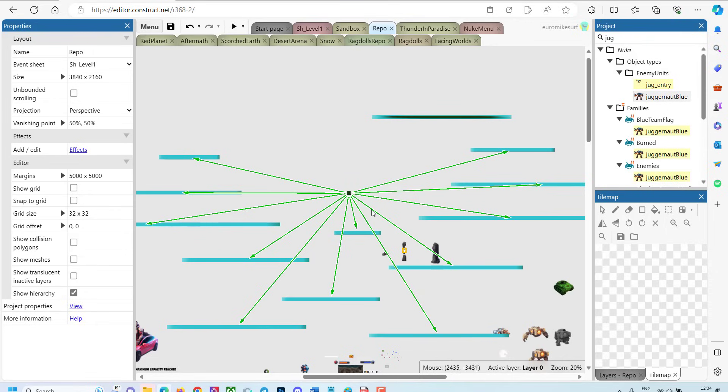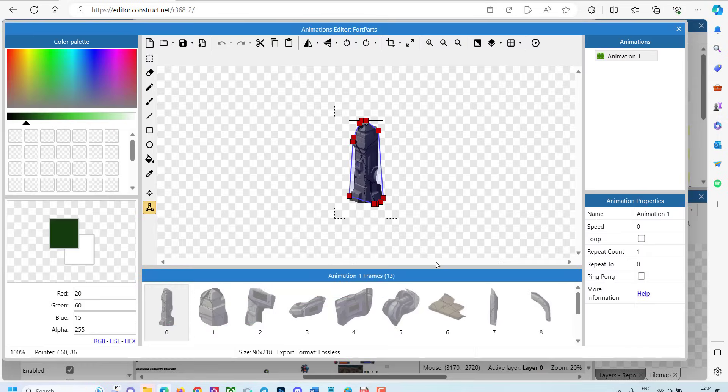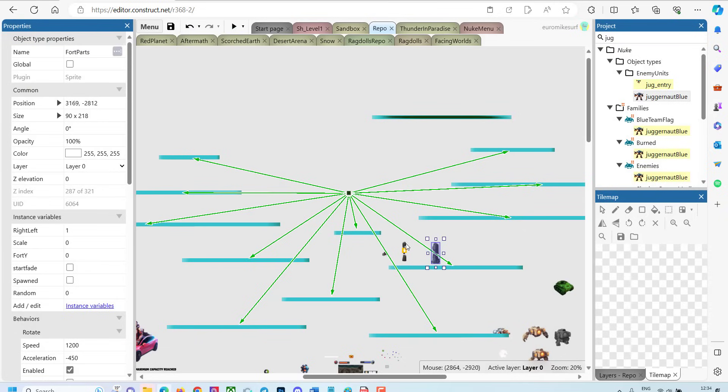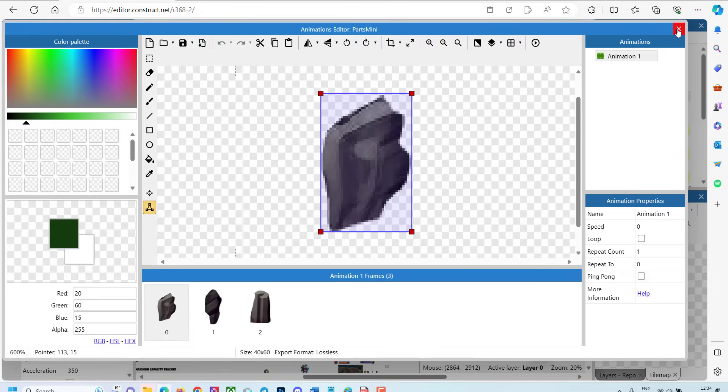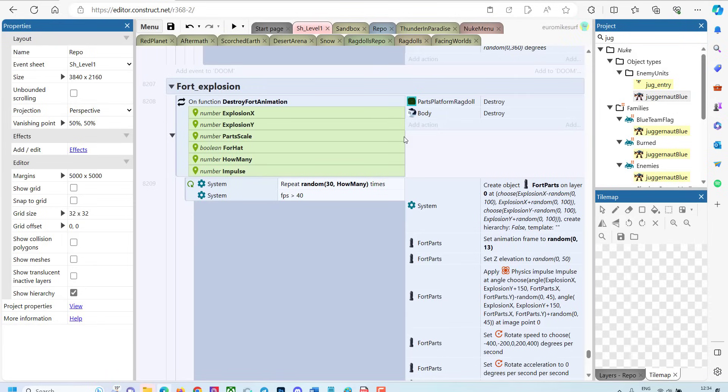And here are the actual parts. We have big parts with different animations, and then we have small parts as well. That's the preparation we need. Now let's check the code. The code was helped to write by my friend Khaled, and I refined it a little bit to make it more universal.